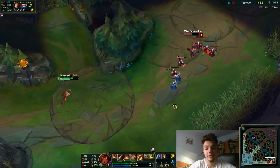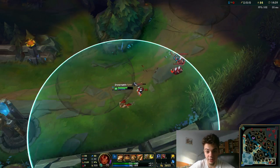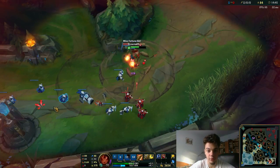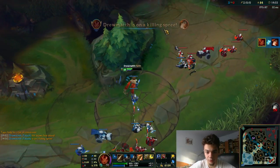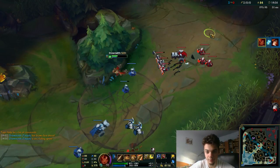I find casting W with smart cast a lot more simple than normal cast. With normal cast you have to press two buttons — W and then click to cast. With smart cast you just use one button.